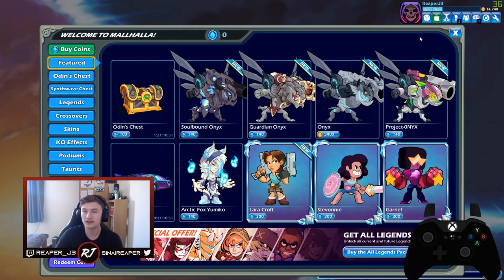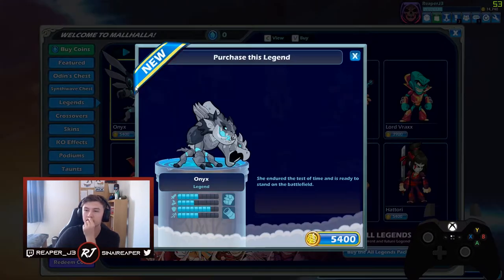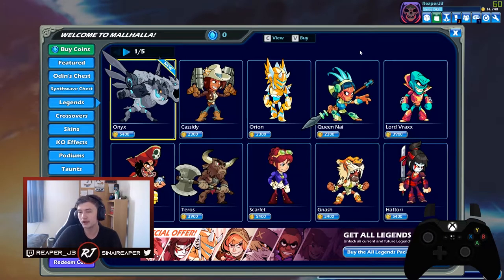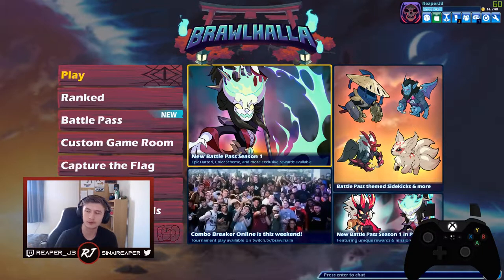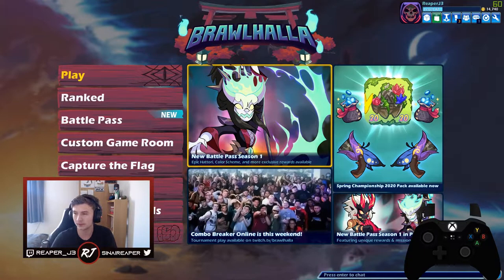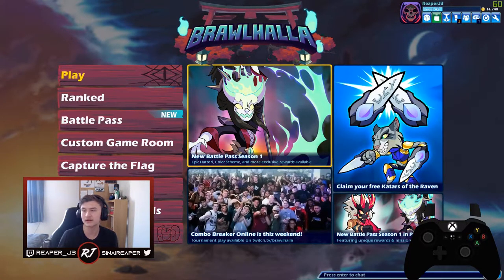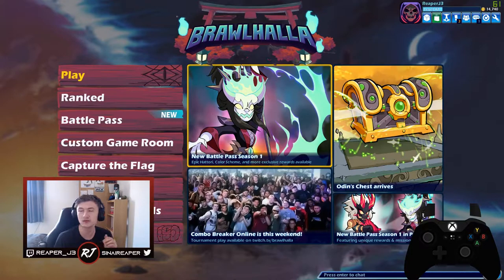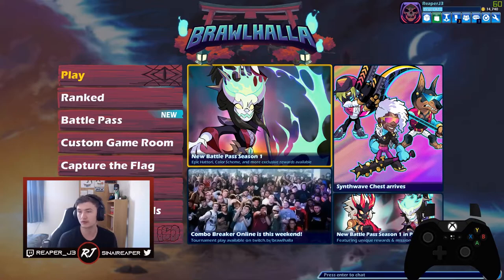What's really important is finding a weapon you're good with, then finding characters which have that weapon, and deciding your main from that. You can go to Legends and click on them to see what weapons they hold. Personally I'm more of a sword and gauntlets main, and that's why I've played Val, because I enjoy both weapons. However, I also like playing spear and scythe a bit, so I may want to play some Jiro or Hatori to mix and match different weapons.